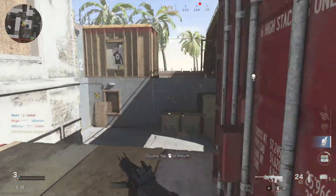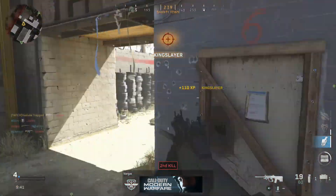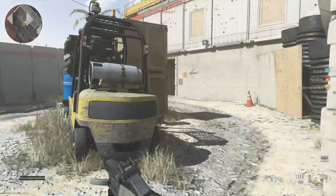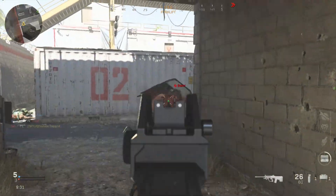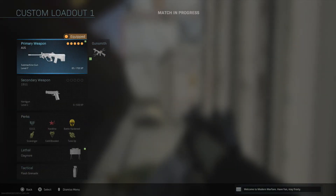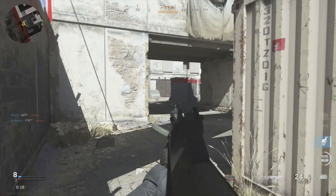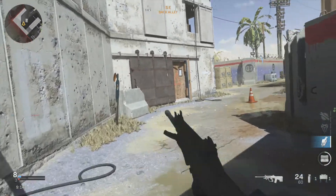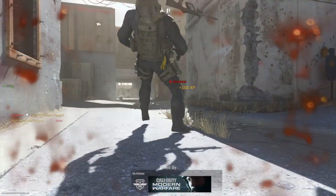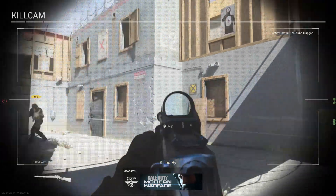For the last attachment slot, I choose either the stock for ADS speed increase or the one that improves aim-walking movement speed so you move faster while strafing with your trigger down, helping you win more gunfights. My full class setup is: compensator, 407mm long barrel, commando foregrip, stipple grip tape, and the TAC CQB comb for a good ADS speed. The stock is what keeps my ADS speed decent. This is mainly a close-range class setup, and I think it's the best attachment configuration for the AUG.